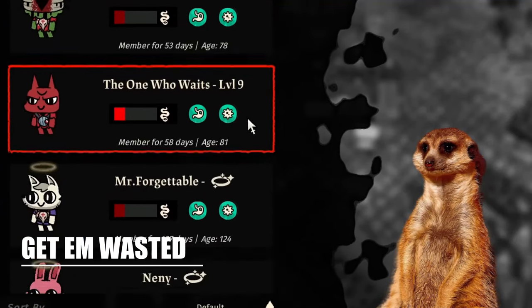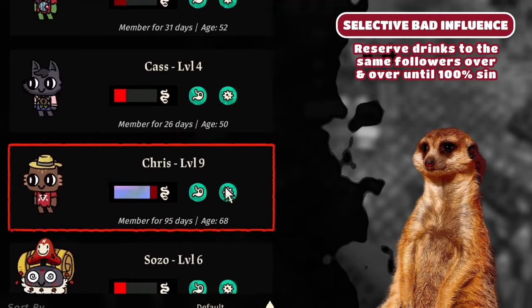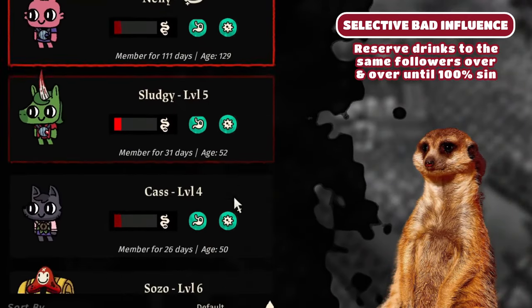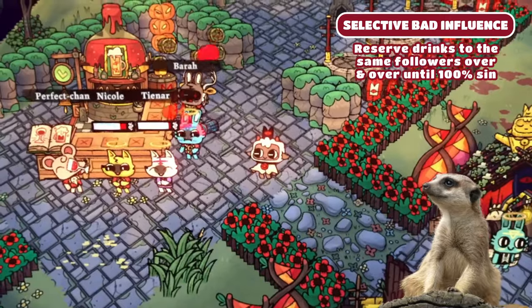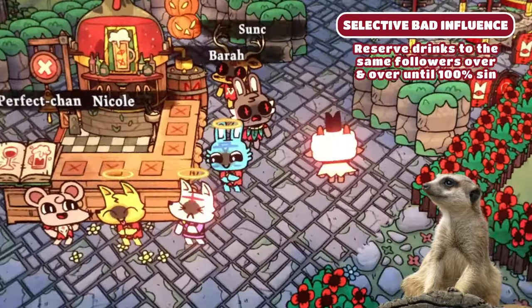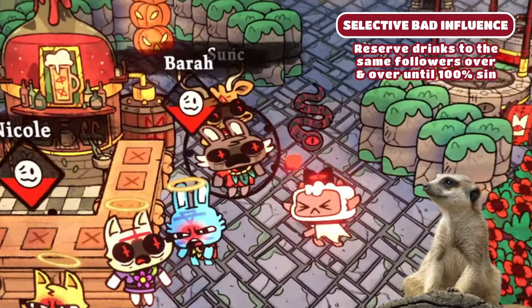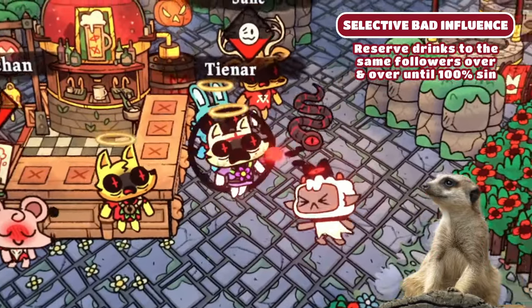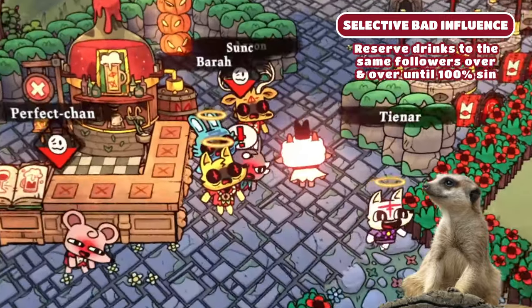Number 3. If you're alright with a little bit of hassle, you can also consider making some booze and reserving drinks to followers that already have a couple of sin. You can make the same followers drink booze over and over until they give you a sin. Booze is also a great way to progress the sin bar if you did some rituals that didn't get to 100% sin.